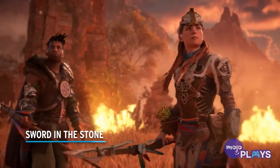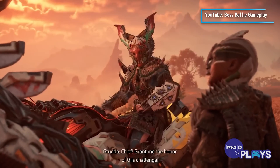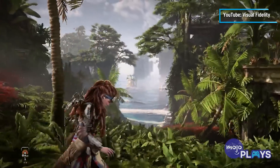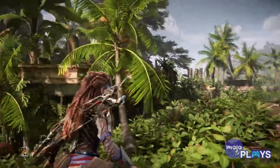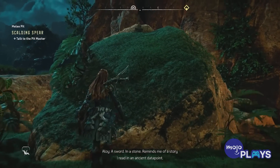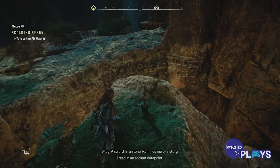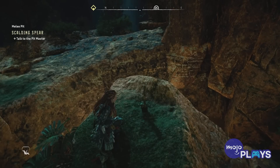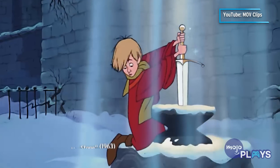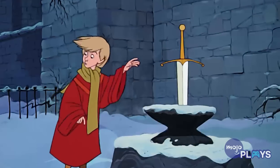Sword in the Stone. Seeing a weapon we can't use can be slightly annoying, unless it's a nod to a classic. While traveling throughout Forbidden West, you may run across a sword stuck in a stone. Aloy will say: 'A sword? In a stone? Huh. Reminds me of a story I read in an ancient datapoint.' This is a reference to the 1963 Disney film The Sword in the Stone, which was based off a book with the same name. In the film, a young boy named Arthur pulls the sword out of the stone with ease and becomes England's king.